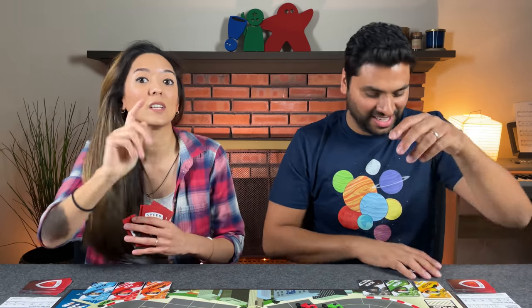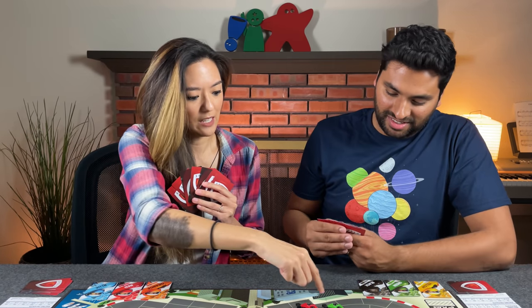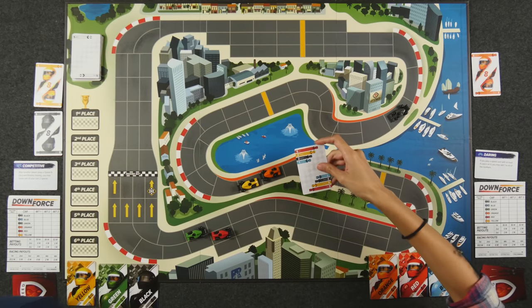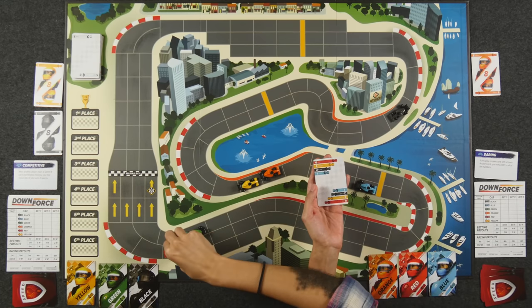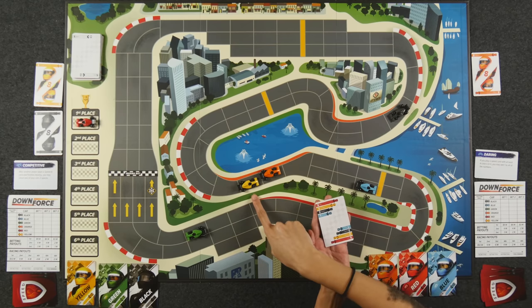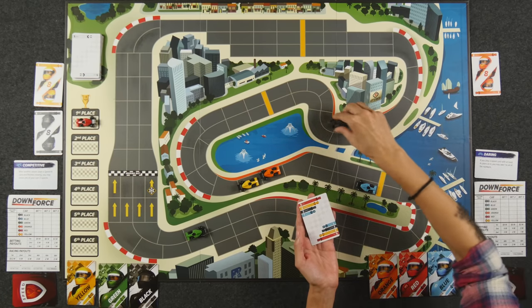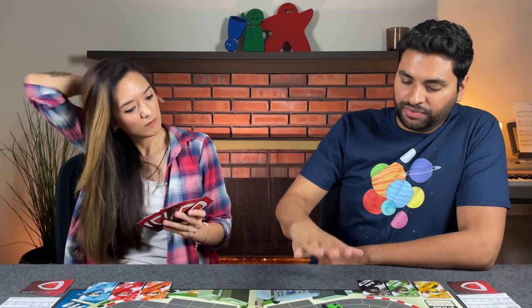Monique goes daring with a four-color card for seven on red, taking first place — red crosses the finish line! Yellow tries to move five but is blocked. Black moves three, blue moves two. Naveen notes green is in second but is blocked. Naveen plays five-black, moving it forward. Monique plays a five-wild using orange, moving it five spaces, and black moves up two.